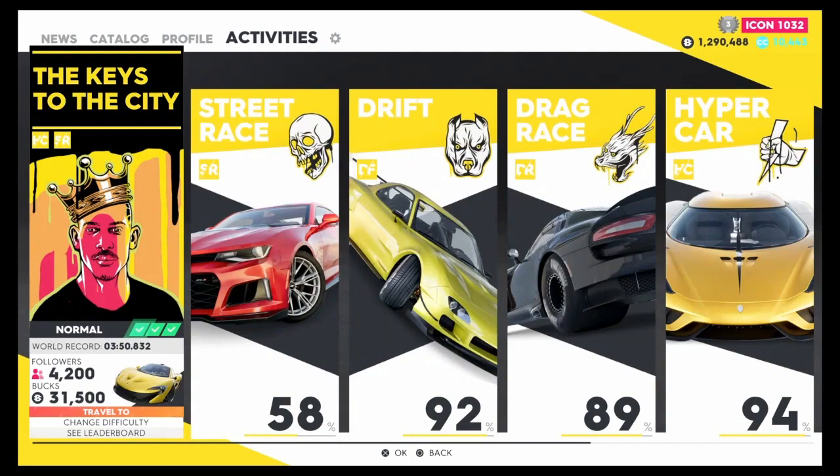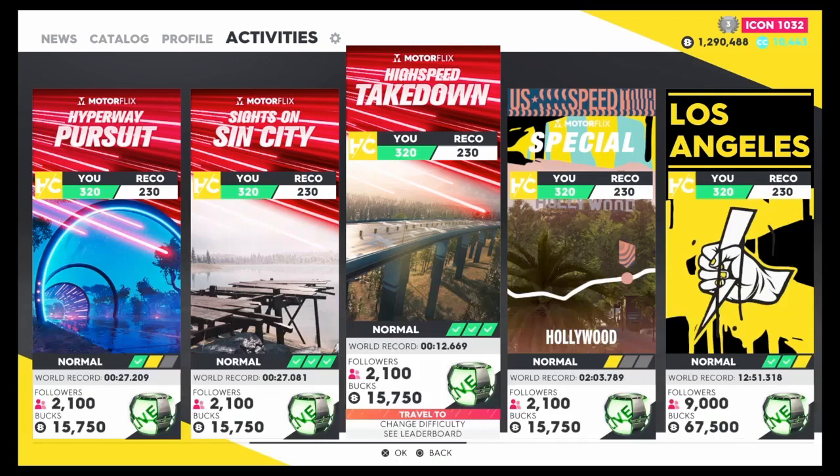To find the race, go to Street Race under Activities at the top, go to Hypercar Race, and scroll all the way until you see the Takedown Motorflix High Speed Takedown. If you haven't got the Lamborghini that I'm about to show you, you will get the base rate of 15,750. The world record on this is 12 seconds with the stock car; with a custom car you can do it easily within 30 seconds.